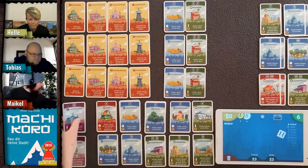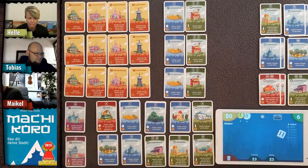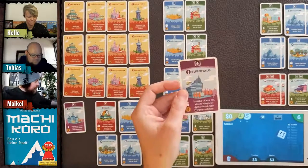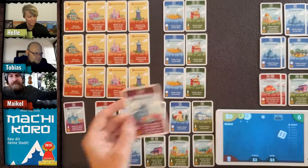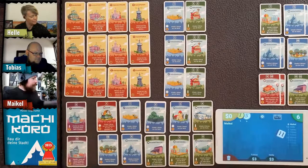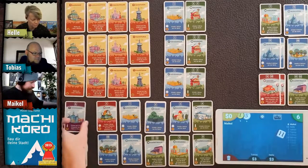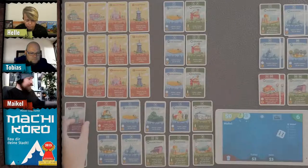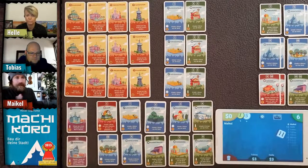The two special cards right now are the TV Station — the Fernsehsender in Germany — and the Business Center, where you can swap cards from another player. No stadium this time. As we take away cards, I'll fill up with new ones.